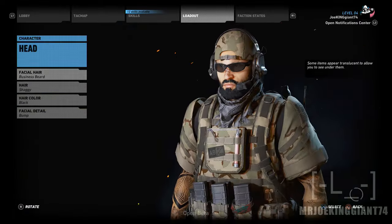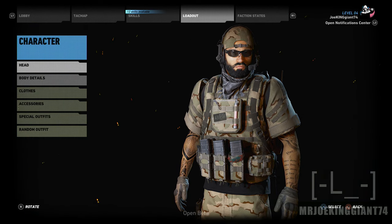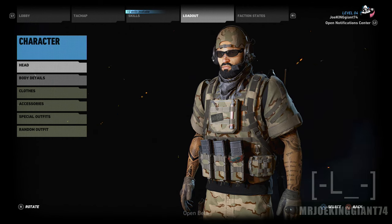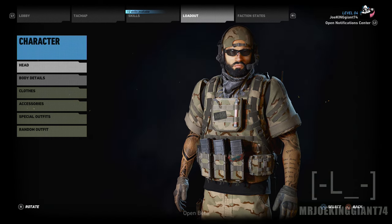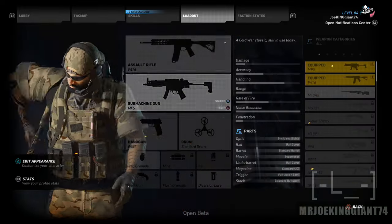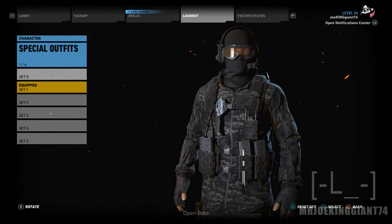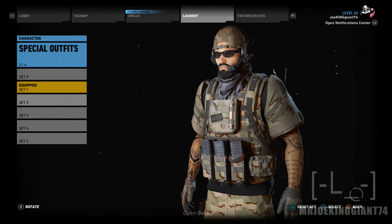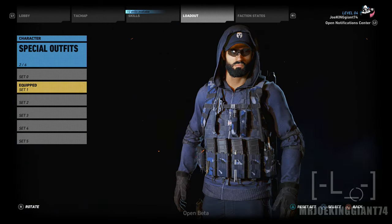That's pretty much everything you can customize. Before you jump into the game, it lets you choose a face — there are around seven or eight faces available for both male and female characters, which is more than The Division. Overall, the customization in this game is a lot compared to The Division, something that game really needed. If you want to see more Ghost Recon Wildlands content, make sure you subscribe because there's more coming up.